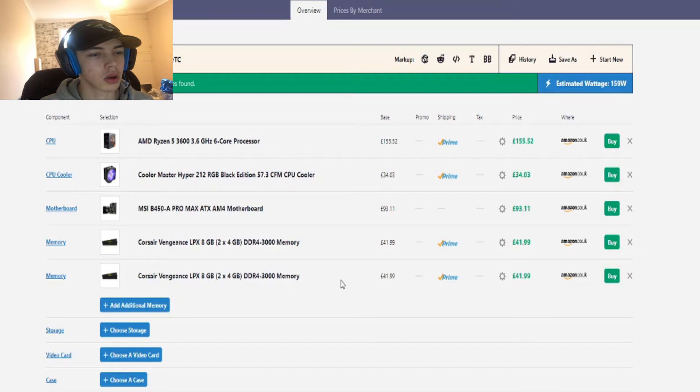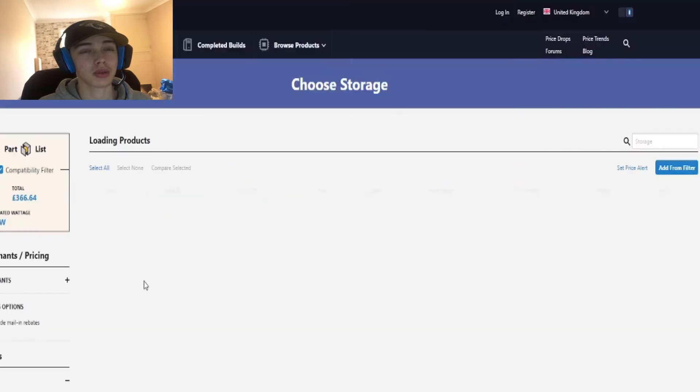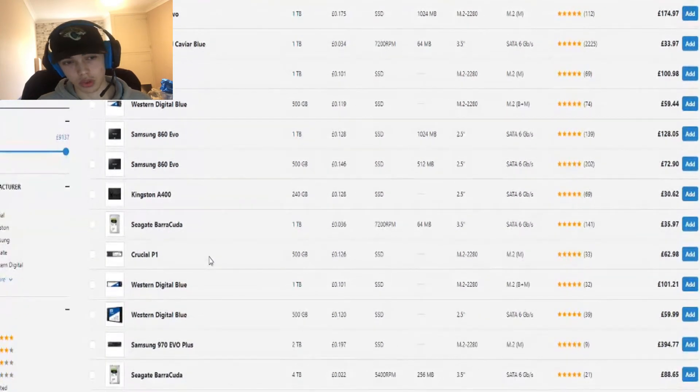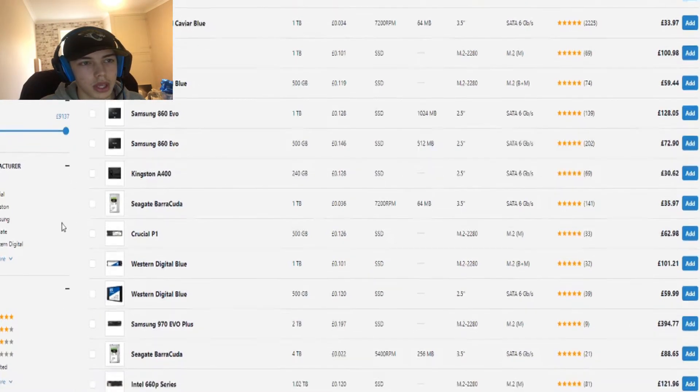For storage, I recommend getting both an SSD and an HDD — it'll cost about 100 pounds but it's worth it. You don't want to shove everything on a slow hard drive, but you also don't want only an SSD unless you have a big budget — a 2TB SSD costs around 400 pounds. So a combination is the way to go.